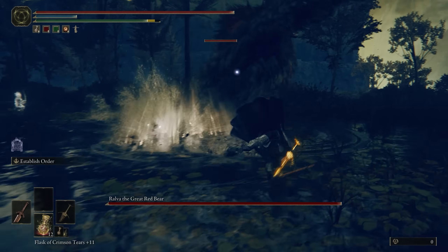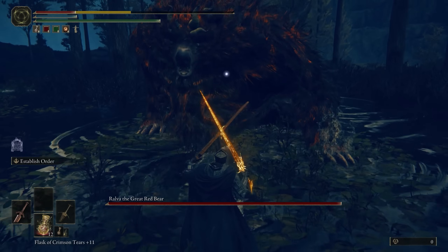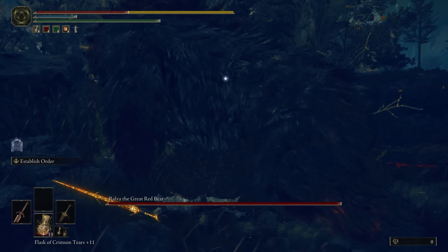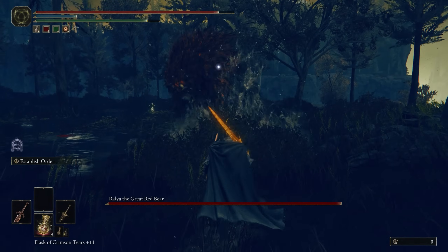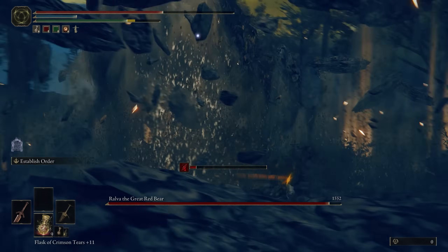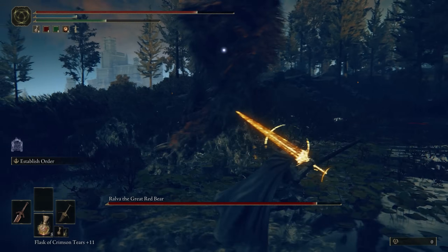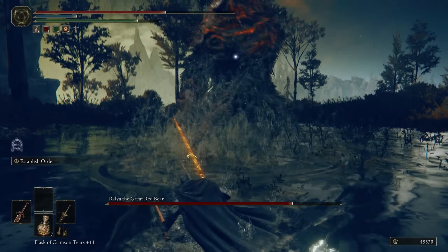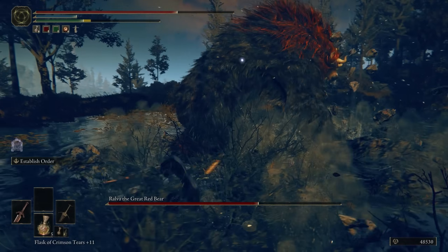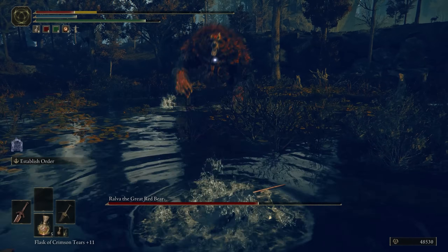The Red Bears look like if the Rune Bears from the base game took a sip of some crucible juice, sporting some twisted horns on their heads and red ascended fur. But despite the intimidating appearance and the Rune Bear PTSD I have from the base game, these Red Bears are thankfully much more balanced and enjoyable to fight than their hyper aggressive brethren, who were programmed in the FromSoft offices' portal to the seventh layer of hell.